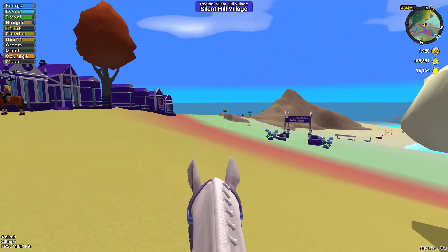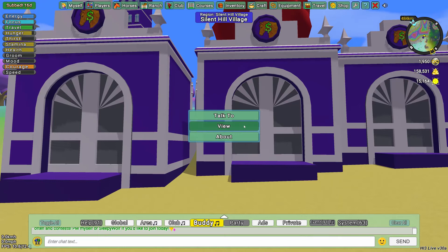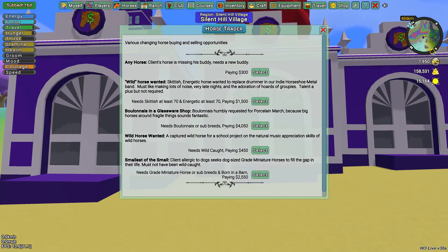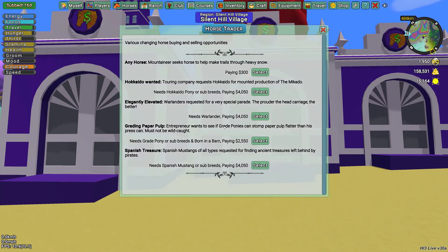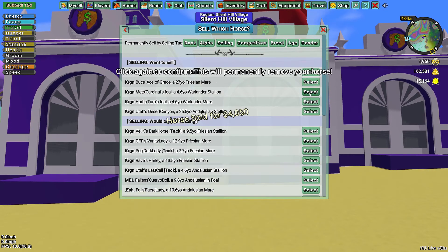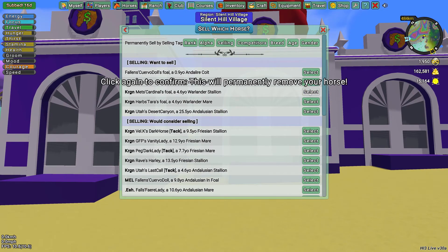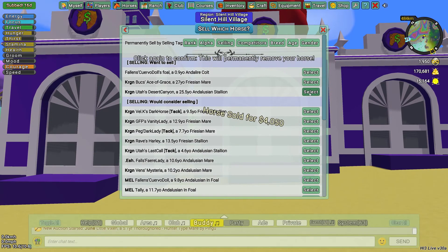We got a nice job doing this place. There are our traders — let me see what we've got going on. Nope, not this one. We need the Warlanders. We need the Warlanders and I just sold a whole bunch of horses.